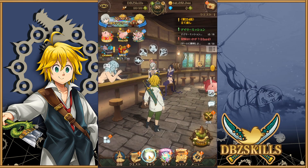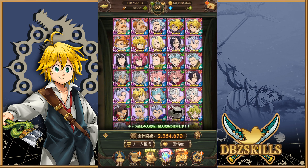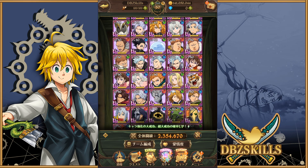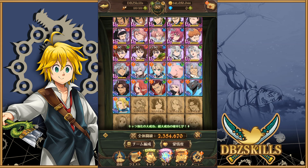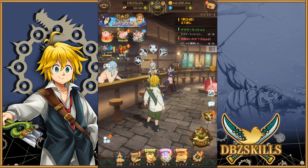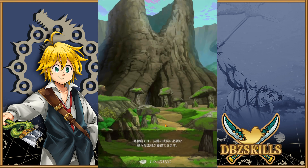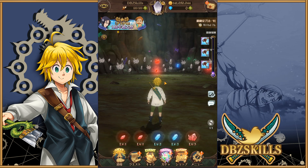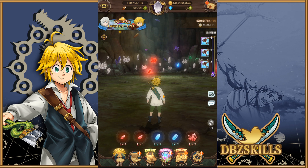Switching to my JP account, you're going to see that many if not all of my units are six star, and this took a long time. Some units I don't have awakened yet, but they'll be full six star. Personally, I think Global is getting the Training Cave a little too early — we could have waited maybe a couple more weeks and gotten a few more half stamina events and Fort Solgris runs to get ready.